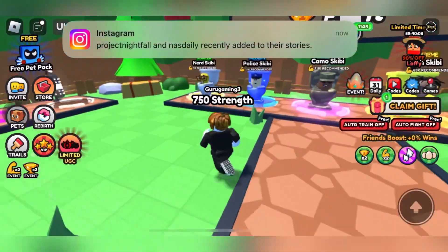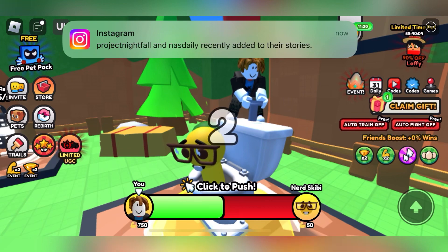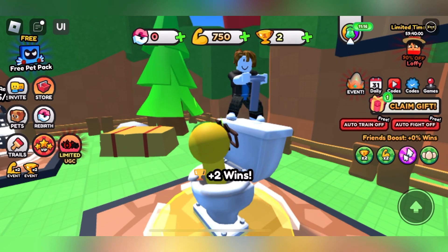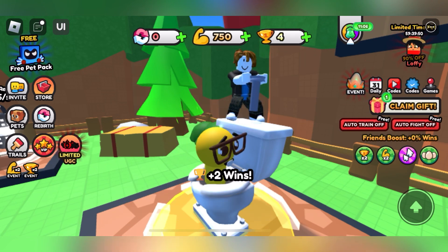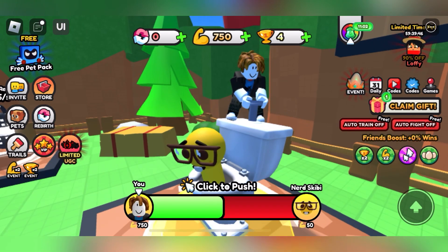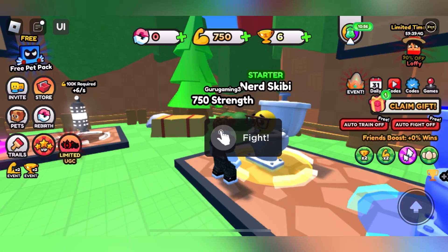To get the pins, simply come to nerd SKBD and press this fight button. When you fight against nerd SKBD, you just have to push it. I got two wins so far — let me get five wins then we will continue. I got my second win and now a third win against nerd SKBD.